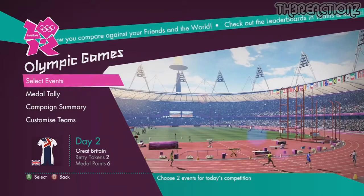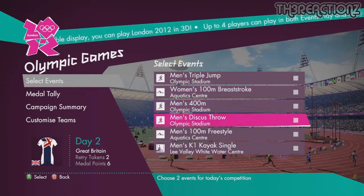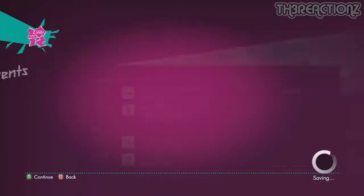Hi guys, we're on day two now of the Olympics game. The first day I got two gold medals in both events. So let's see what we can do in this one. I'll try a different one — we'll go discus and swimming. Swimming first then.